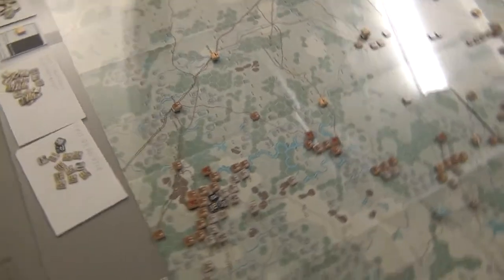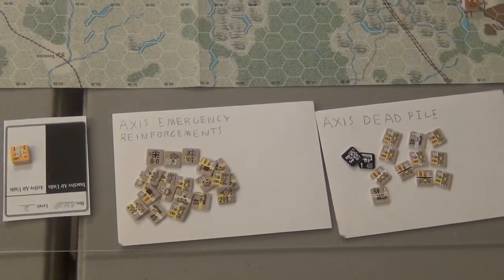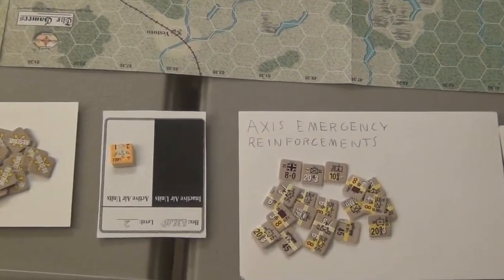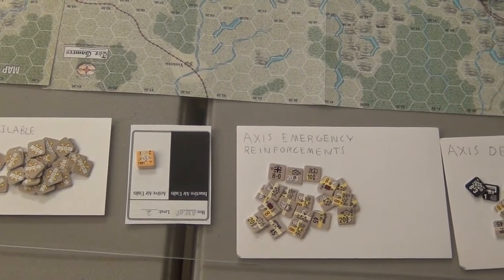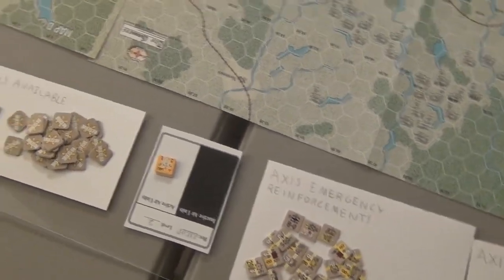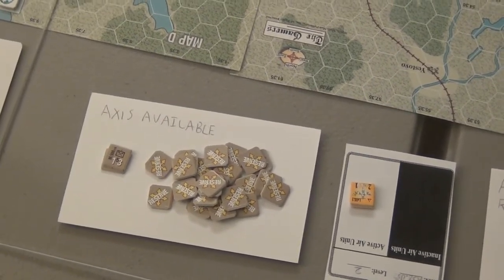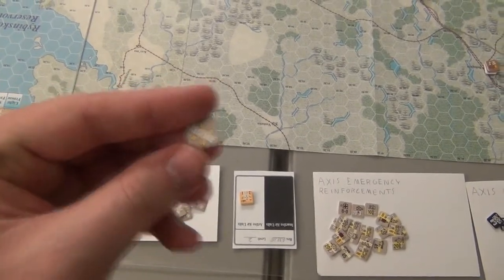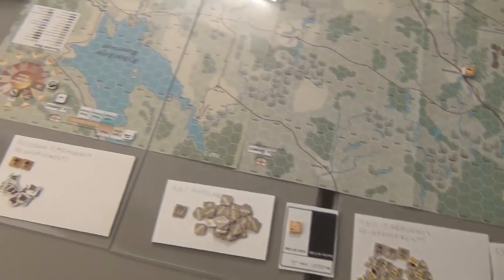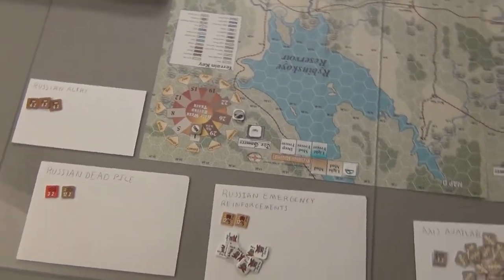Let's talk about the other counters next to the tables. We have a dead pile — troops that have been killed off but could feasibly come back and reassemble. For the Axis, we've got some emergency reinforcements they can summon. There's an airfield card, which is kind of a bookmark so I don't have to put all the airplanes on that particular hex — it's an overflow box. We have a lot of reserve counters; the Axis takes the first turn so I haven't placed the reserve markers yet. The Operational Combat Series has different modes of operation — you place reserve markers on a stack to put them in reserve mode, so when the front line pushes through, the reserves can charge forth.